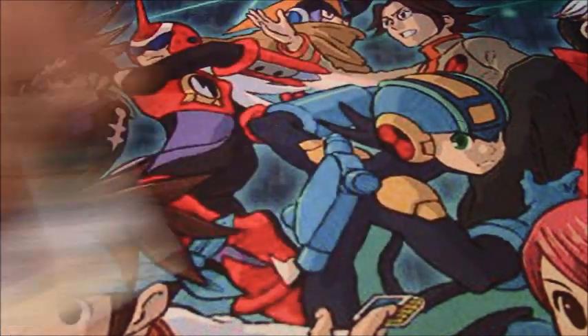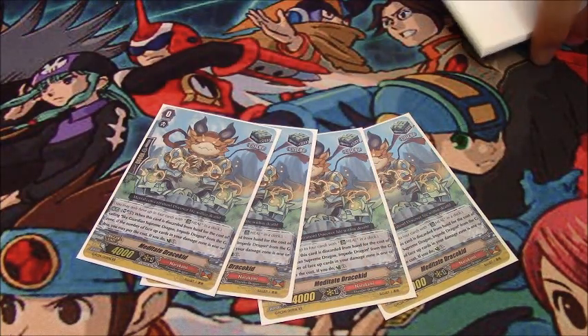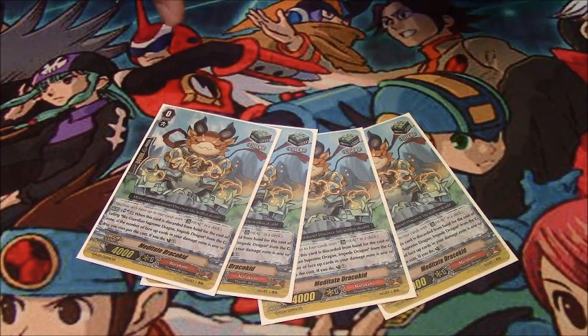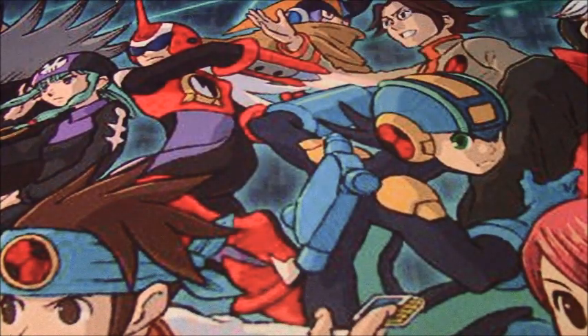For the triggers, we have 4 Rashef because we run Vanquish for strides, and 4 Medity Draco Kids. His effect is: if he is discarded for the effect of Impede Dragon, you can Soul Blast 1 — as long as you have 1 or less open Counter Blasts, you can turn one of them face up. It's a nice counter-charging engine, which is great.